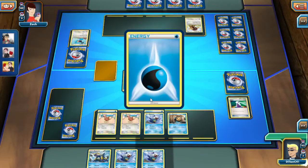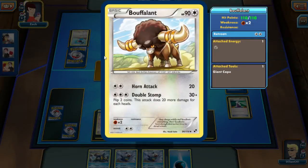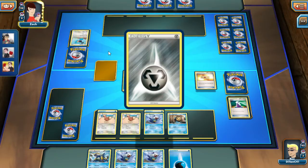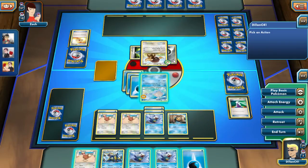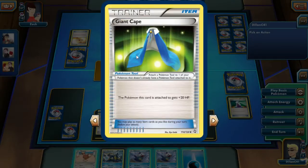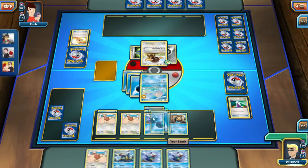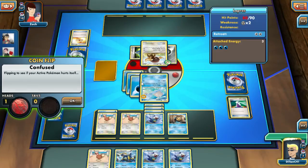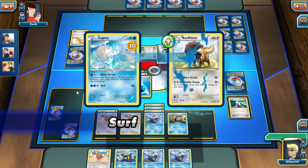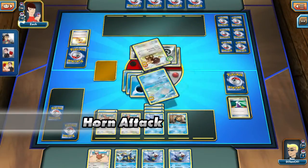Get another prize card — another water energy. Fantastic. It's a Bouffalant, I believe. Got 90 HP. Select up to two basic energy from your deck, reveal them and put them in your hand. The Pokemon this card is attached to gets plus 20 HP. I need a Oshawott so I can evolve them. I'm still confused, but I get heads again — I am awesome. If you get tails, that's how you hit yourself. Bouffalant is almost down and this game is just about over — a perfect sweep with Lapras.